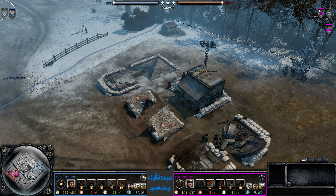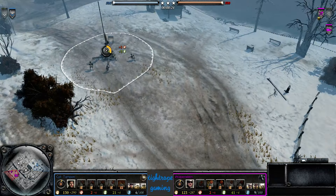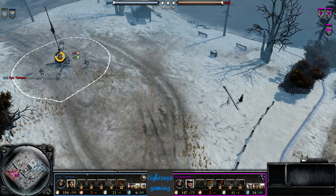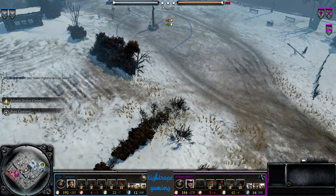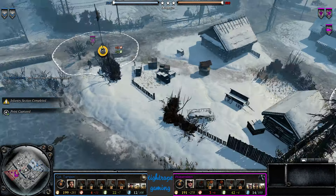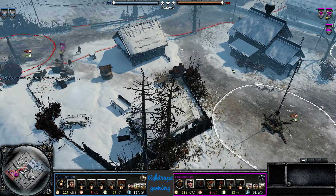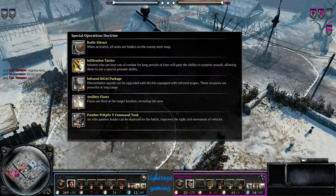Hey guys, Tyro here bringing you a 1v1 today. We are on Swoski Winter. Playing for you today, spawning on the right is Captain Tampon playing as the British forces, and he has gone for Commando Regiment. Spawning on the left playing as OKW is Warpenstein, one of the staff members of Koto.org. Warpenstein has selected the Dr. Noise commander, immediately going for Spec Ops.